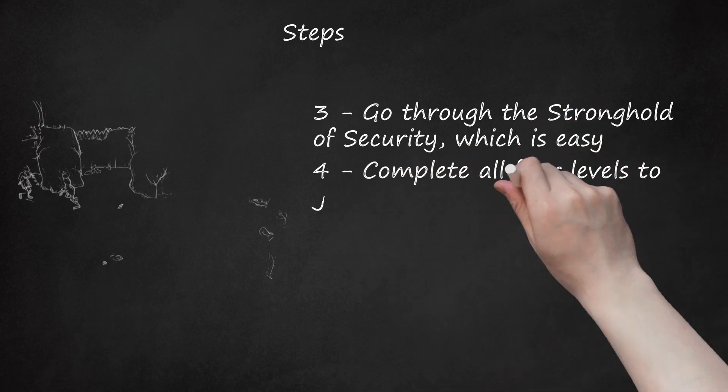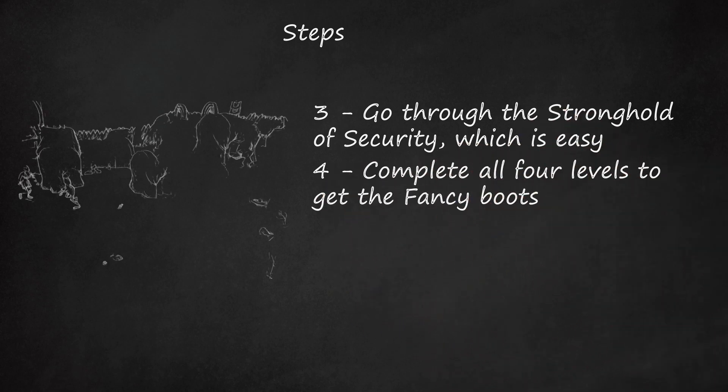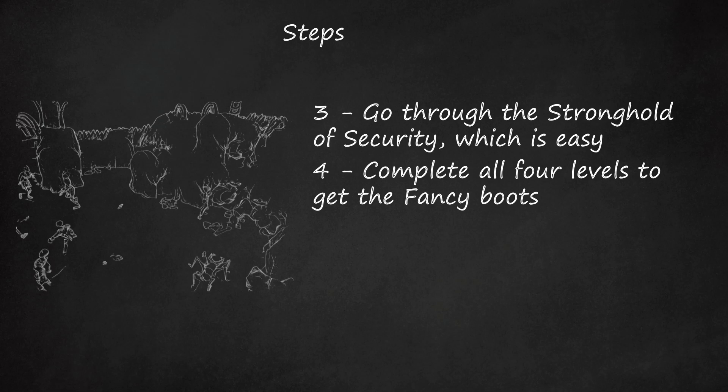Step 4: Complete all four levels to get the Fancy Boots. There is war, famine, pestilence, and undead that you have to go through to get to the chest.